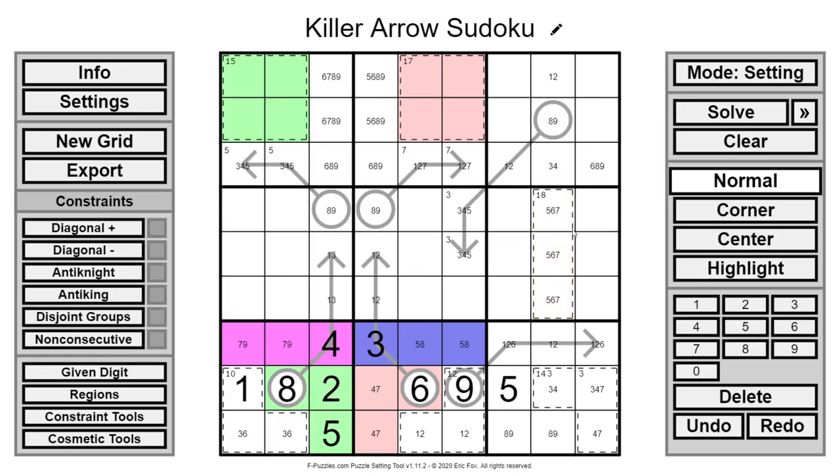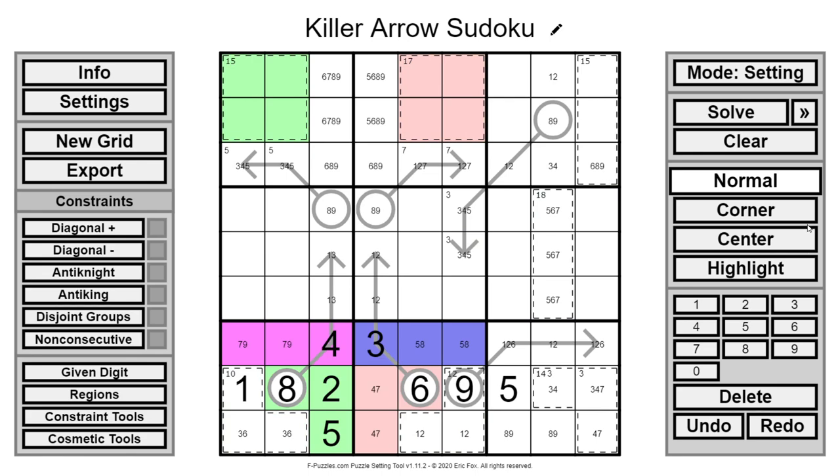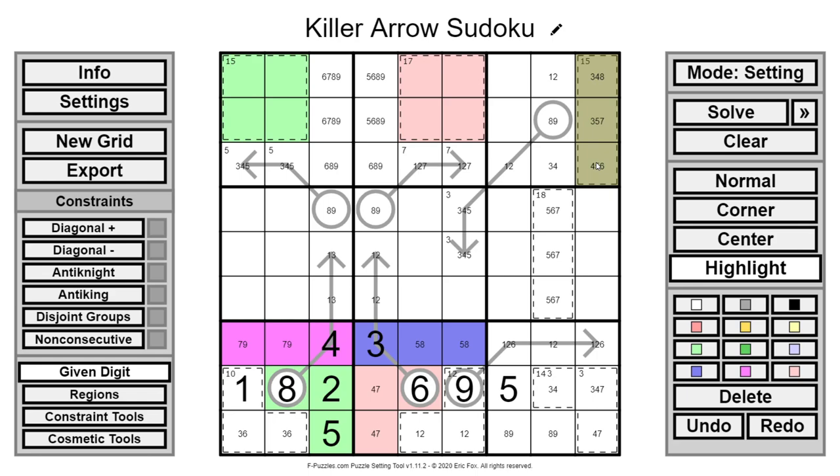That cage, with 1 and 2 as options, is very open. But once you no longer have 1 and 2 as options, it's very restricted. This is a 15 cage, not 14. For 15 in 3 cells without a 1 or 2, there are only 3 options: 3, 4, 8 — or 3, 5, 7 — or 4, 5, 6. If this is 3, 4, 8, nothing could go in this related cell, and it also conflicts with the 14 cage below — 3 and 4 here would require both cells in that cage to be 7. So 3, 4, 8 is out.